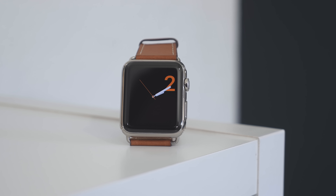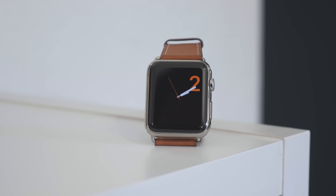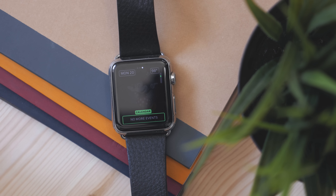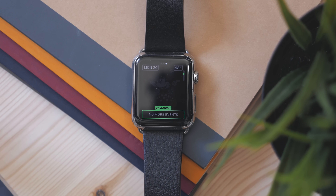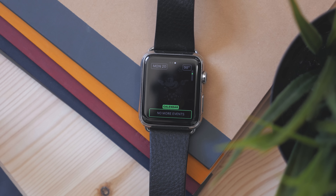There are also new activity watch faces — an analog version and a digital clock — and these all focus on the activity rings. Lastly there is Numerals, a pretty simple watch face that displays a single number with the watch hands. On those watch faces there is now greater support for complications, so some faces that didn't have them before now do, and there are new complications for built-in apps.